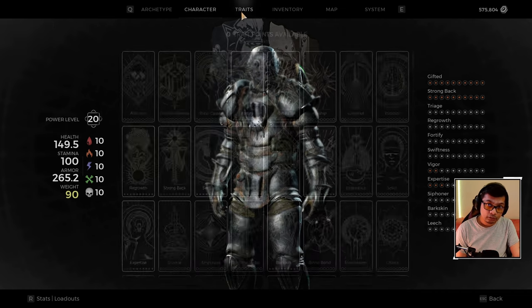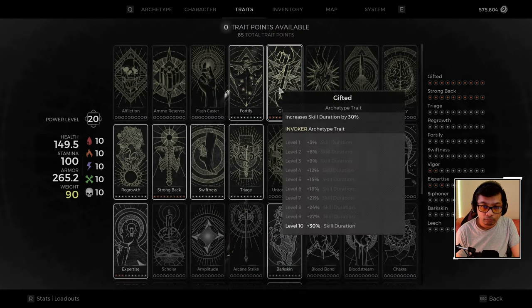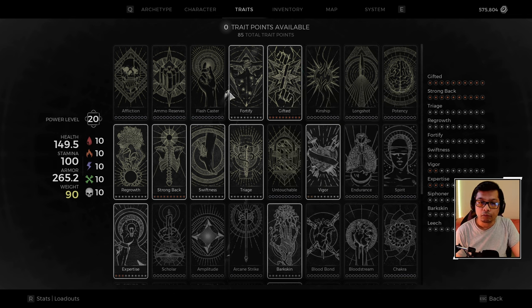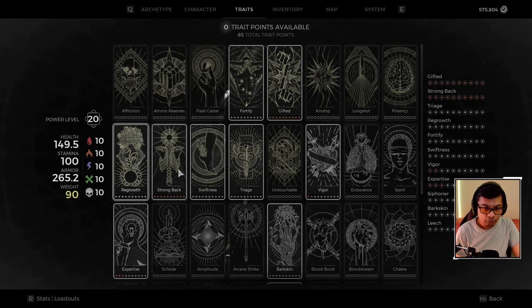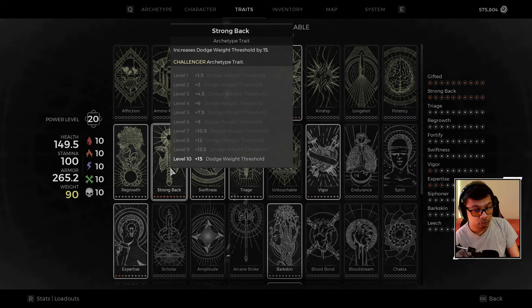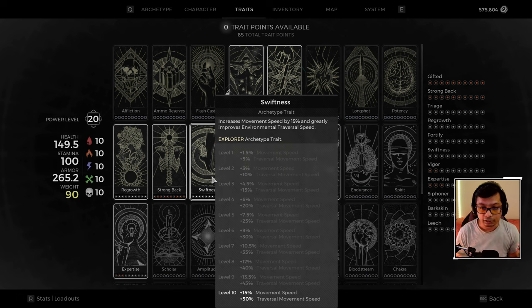For our traits: we have Fortify maxed out, and Gifted from our Invoker archetype which increases the duration of Juggernaut. We've got Regrowth maxed out — you need this to counter the constant HP drain from bleeding. Strong Back is essential; without it you'll do heavy rolls. I have Swiftness maxed out — in the new update they combined Wayfarer and Swiftness, giving 15% movement speed and 50% traversal speed.